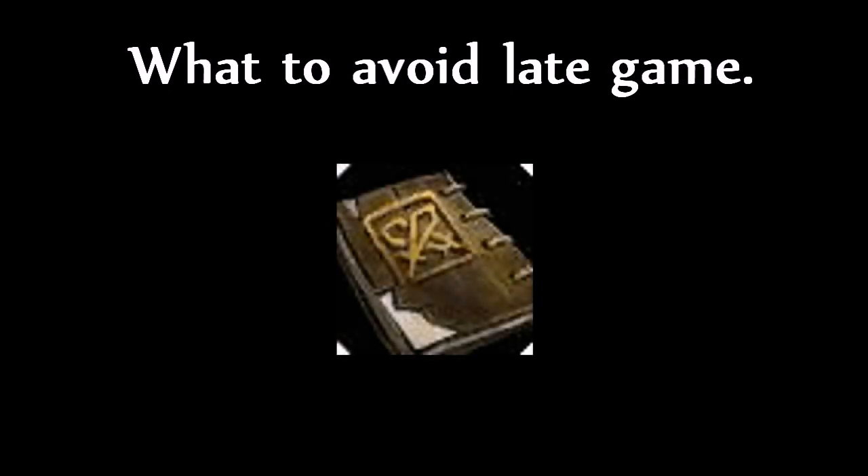In the late game, almost any ability power item is a possibility for Veigar, so I think it would be more convenient to tell you what not to buy. The first item I'm going to talk about is Will of the Ancients. It gives an okay amount of ability power, but the main reason people build it is for the spell vamp. However, with Veigar, your main damage comes from the one combo that's going to kill one person, and you should be using this as close to the start of the fight as possible — meaning you'll most likely be at full health when you use it. So the spell vamp is quite useless because you'll probably be at full health when you use the combo anyway, and even if the enemy team jumps onto you, the spell vamp probably won't keep you alive for much longer because you're so squishy.